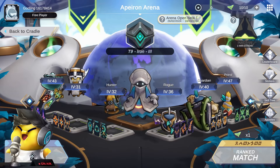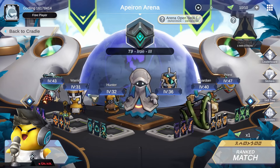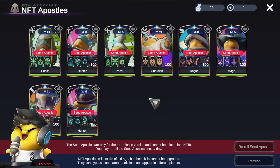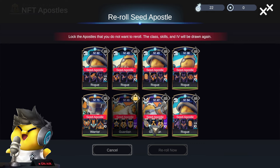As soon as you jump into the game you're met with different builds with apostles accompanying them. These are seed apostles — one of each class — and you can re-roll these every single day. This one has a CC, this one does not, so I'm going to click and lock the ones I want to keep. Let's re-roll everything. Wow, that's a lot of rogues!